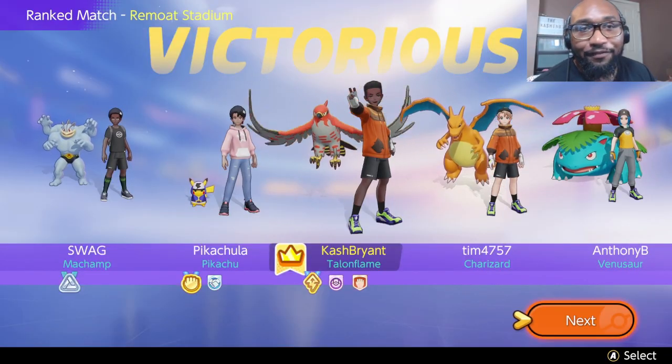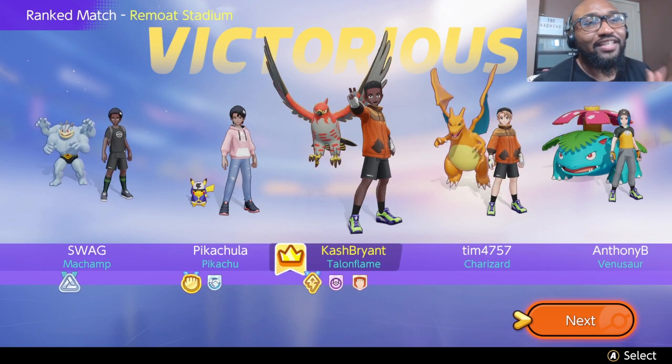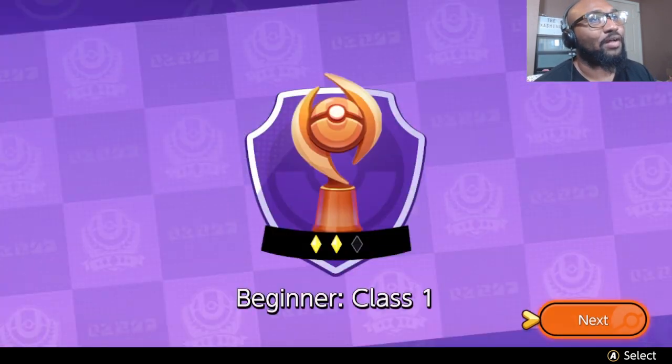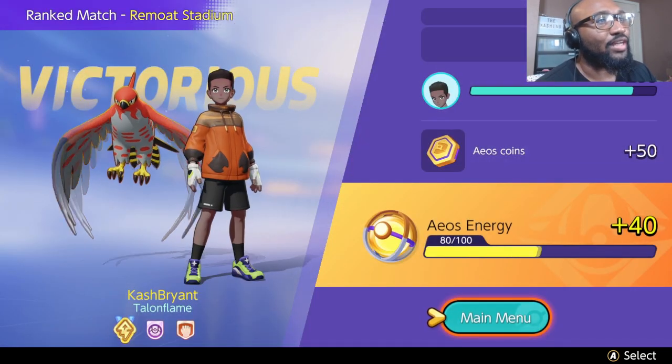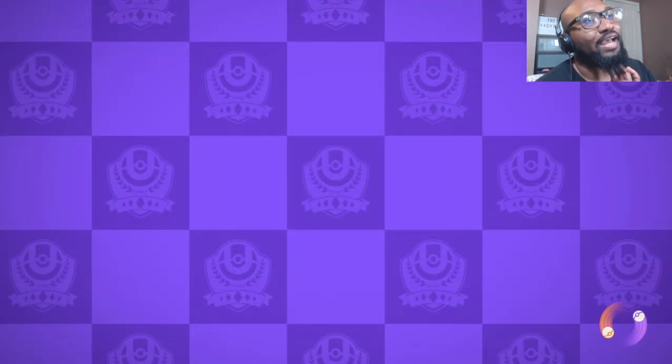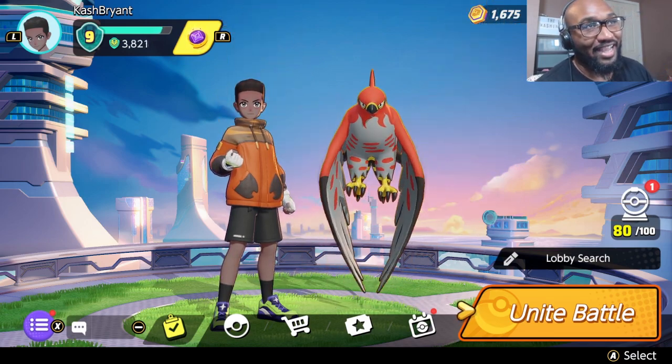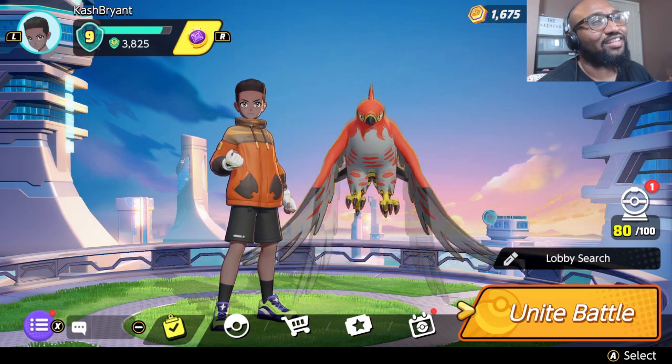Will help a brother out, especially with a new game. It helps the algorithm when they see someone really doing good and explaining things. I got Talonflame — Lucario comes after. So what other Pokemon do you guys want me to try out? I'm trying to get them. I need 8,000 to 10,000 to get another character, so it's a pretty slow grind — I might have to end up spending the dough. Let me know how you feel about Talonflame in the comments below. Every day the Cash-in is your lucky day — I'll see you guys in the next video. Peace.